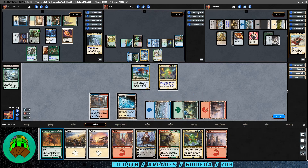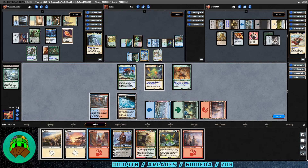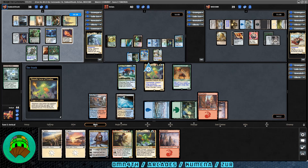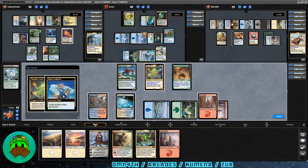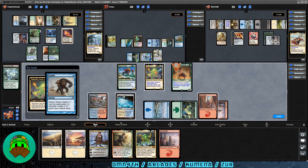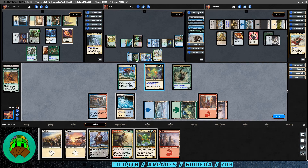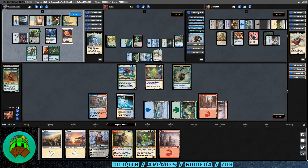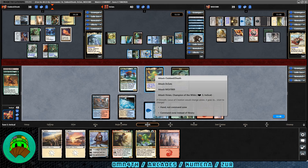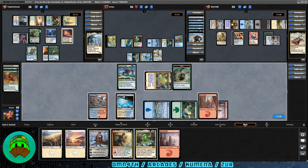Rolling over to our turn, we get a Mountain. Lots of lands, but at least we have landfall guys and they're still alive. Let's play Wayward Swordtooth — actually, let's keep Mina and Denn in reserve. We play a Mountain, gain four life from the landfall trigger. Kumena responds by untapping an island with Kiora's Follower — could be countermagic. Pongify hits the Wayward Swordtooth. Sad face — we get an Ape token at least. Good thing we kept Mina and Denn in reserve. We use Omnath to attack the Kumena player and pass.